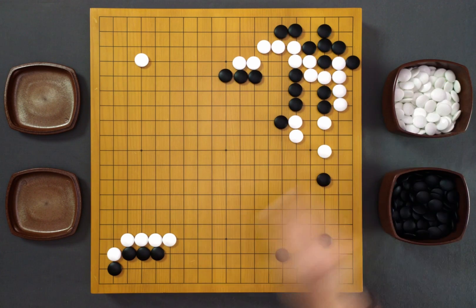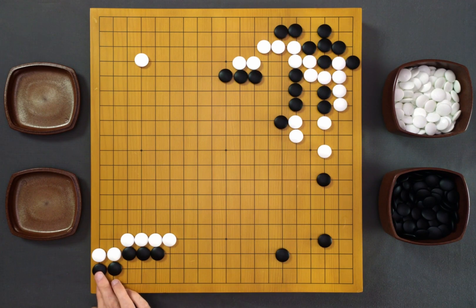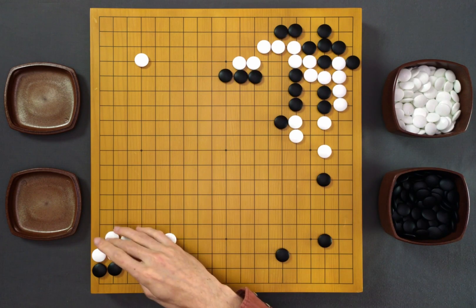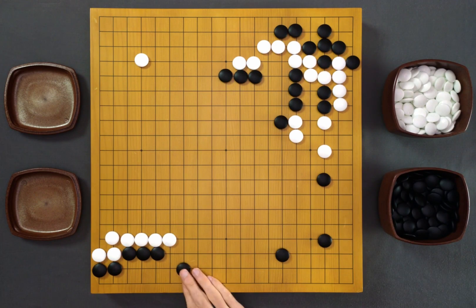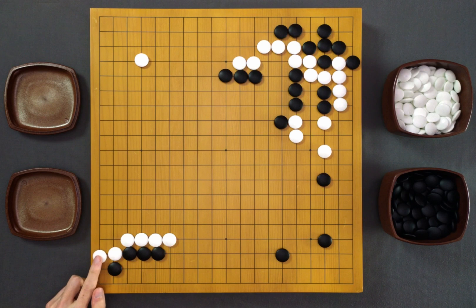So in the game, white played like this. Black threatens the stones again — there's a weakness. White defends, and black saves the corner. All of this seems to be perfectly normal, but there's one minor detail: this one. This descending onto the first line is a typical mistake.